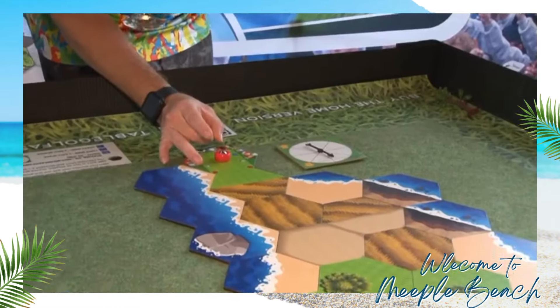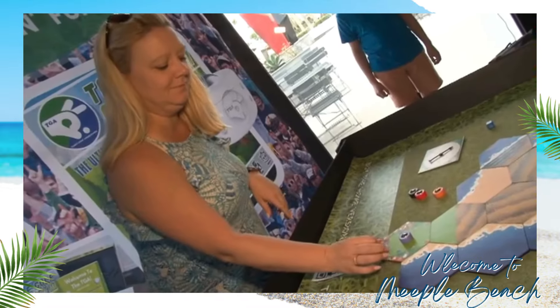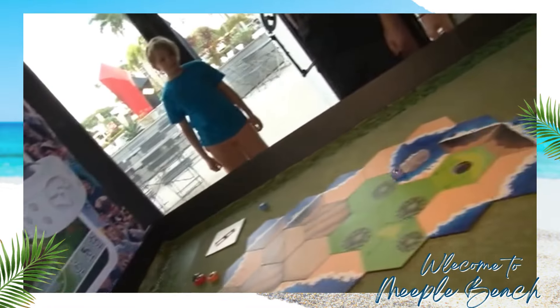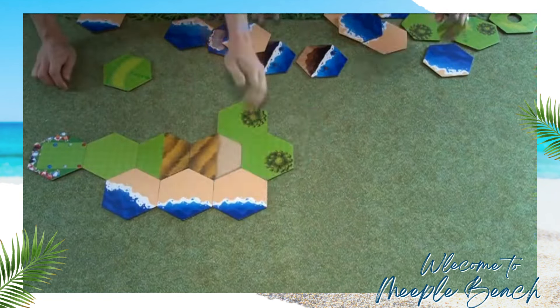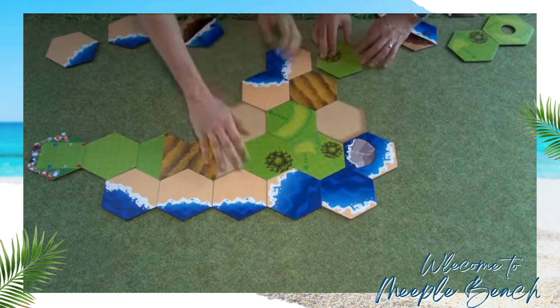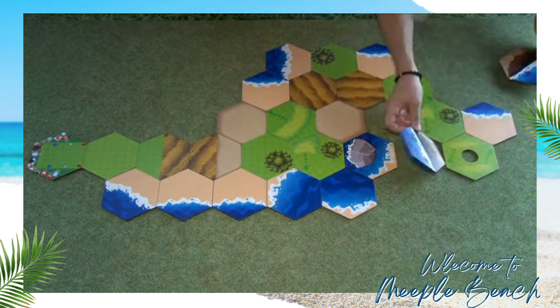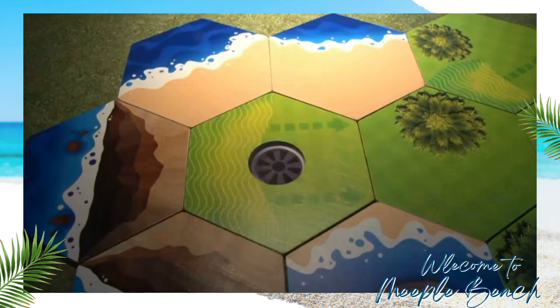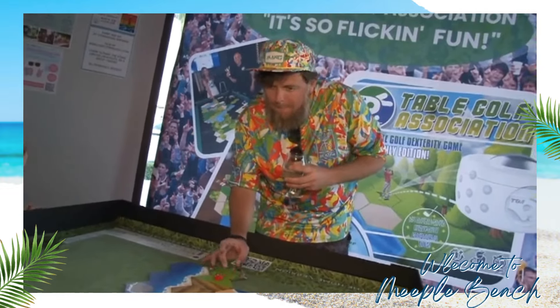This is a game of skill that will challenge even the most talented of dexterity players. The game has simple yet challenging mechanics that make you feel like you're playing golf. First is the creative part — you get to design the ocean side course of your dreams. There are no rules to your design, just do what your imagination tells you to. The only constant is that you start with the tee box and finish with the hole, also called the green, and then you determine the par for the hole.